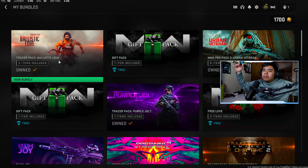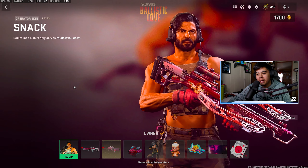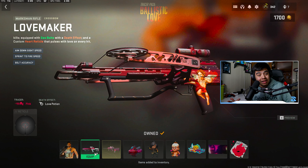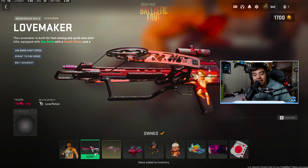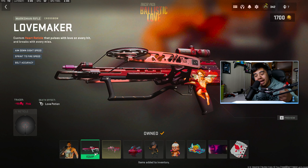What is good, you guys? The Ballistic Love Tracer Pack just dropped today and we actually bought it. Honestly, I need to stop spending money on this game. But today we're actually gonna be rocking with the Love Maker Crossbow. This is actually pretty good — I've never used a crossbow in previous CODs. This crossbow is freaking disgusting. We actually dropped 20 kills with it. Feel free to hit that like, comment down below, it helps out with the algorithm. And also subscribe.